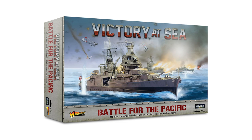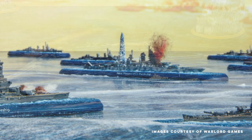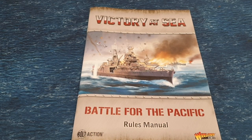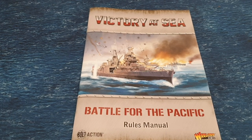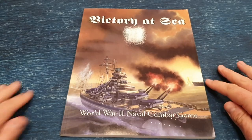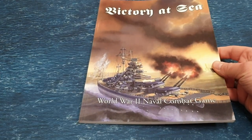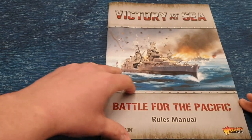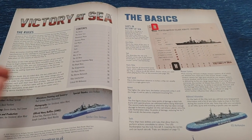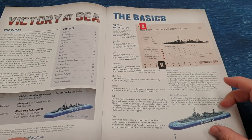This is a World War 2 naval engagement game. It's 1-in-1800 scale, so quite small. If you've played Black Seas, that's 1-in-700, so about two and a half times the size — gives you a rough idea. This isn't the first rendition of Victory at Sea. It used to be by Mongoose Publishing, now out of print, and from what I've heard this is a reprint. They've kept most of the rules the same. It's typical Warlord Games — beautiful, full colour.